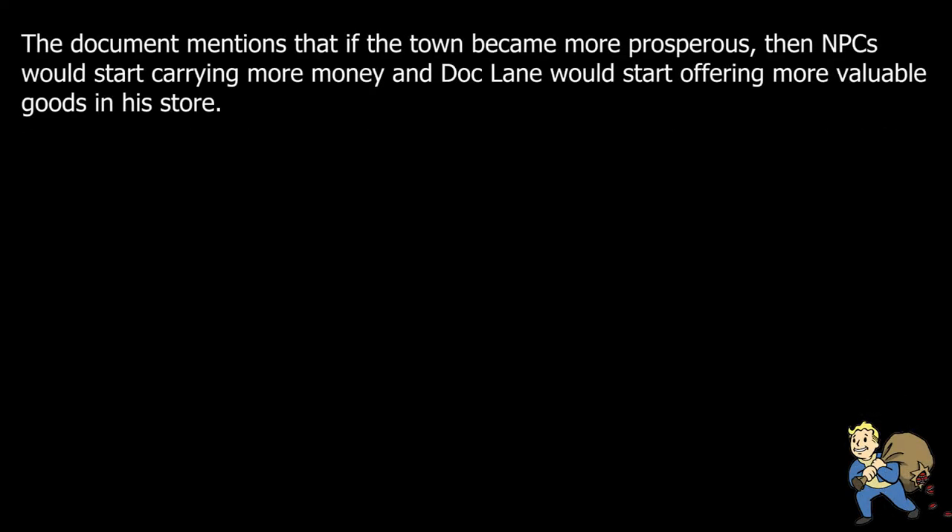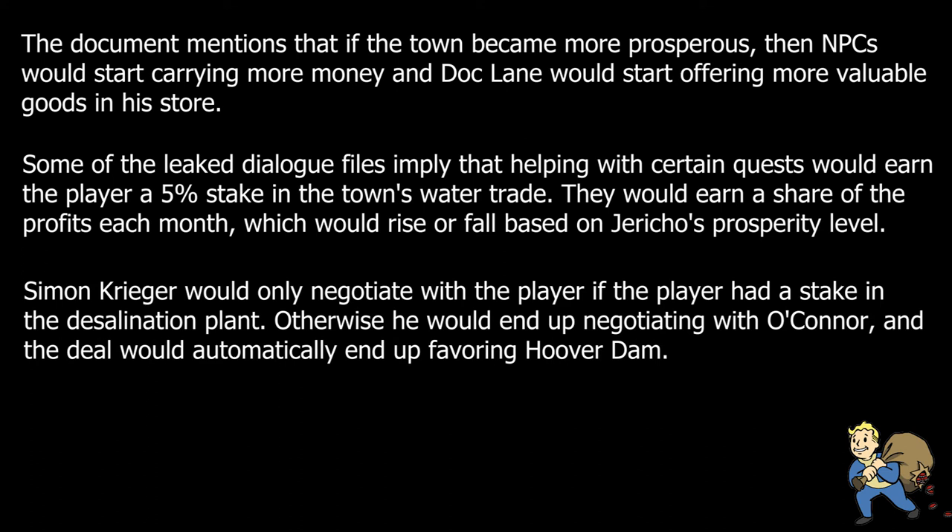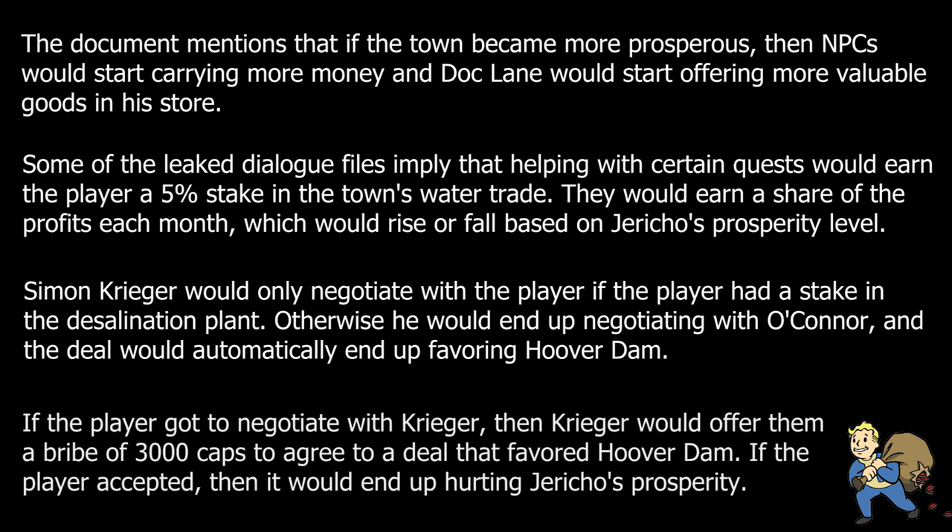As the player completed quests that improved the efficiency of the desalination plant, the town would steadily improve around them. The settlers would become cleaner and more numerous, caravans would become a more common sight, and Dock Lane's would stock more expensive goods more regularly. However, this would eventually have an unexpected side effect. If the player had helped to automate the desalination plant, the workers at Hoover Dam would eventually notice that the town was connected to their power grid. They would send a representative named Simon Krieger to open up negotiations for future trade. Although he was a competent sheriff, O'Connor would be ill-suited for these business negotiations, and the player could earn more rewards by stepping in and handling the negotiations for him, choosing to negotiate a fair deal, or one that favored Hoover Dam or Jericho, earning proportionate reputation with the appropriate faction while losing some with the other.